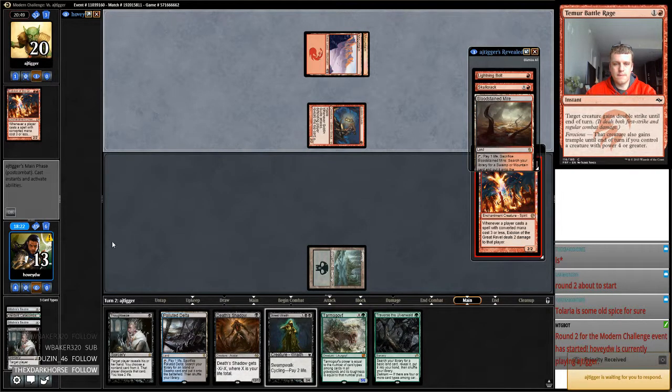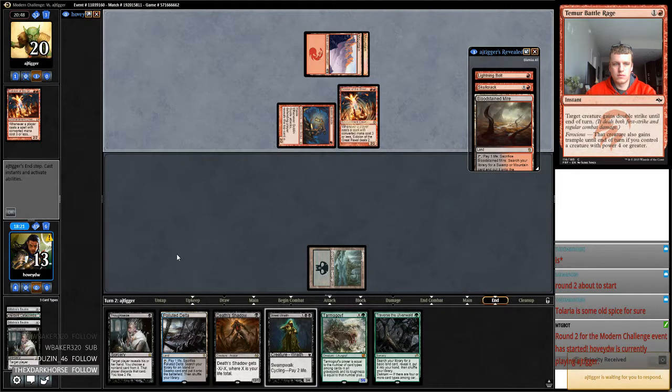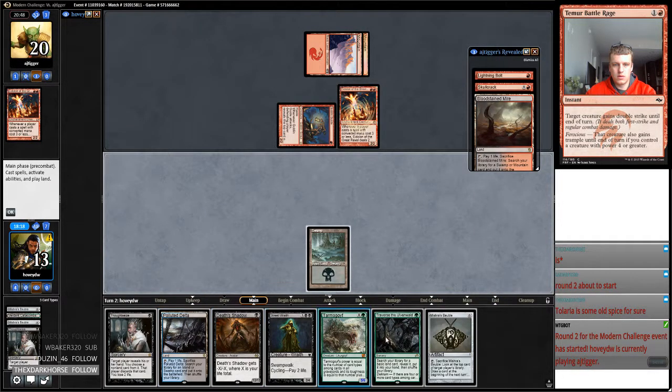Mountain, Eidolon, okay. Play Death's Shadow, go to eleven. Play my fetch land, get it tapped. I can block anything because of the Street Wraith. Don't play anything — it's got six points of burn. Six, eleven. I have to go to ten. I'm basically at eleven, ten, six points of burn, two. Opponent's going to be able to empty their hand next turn.